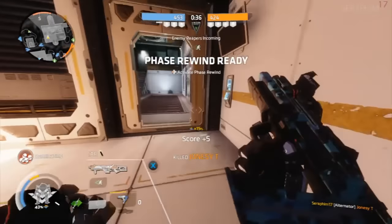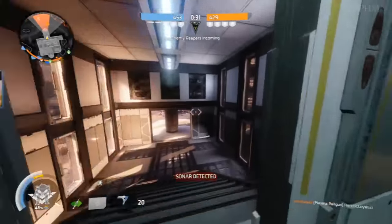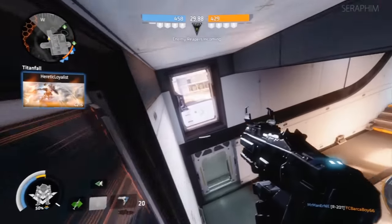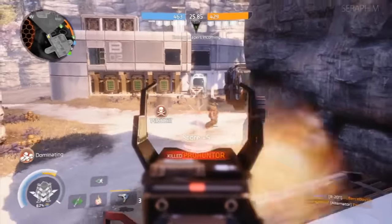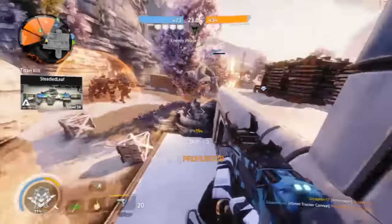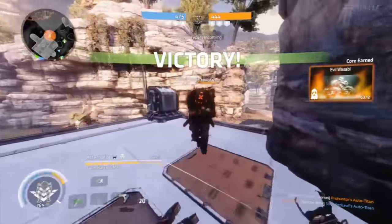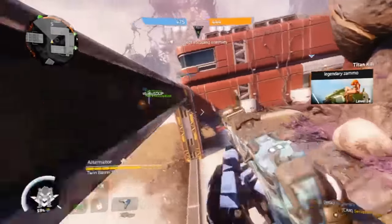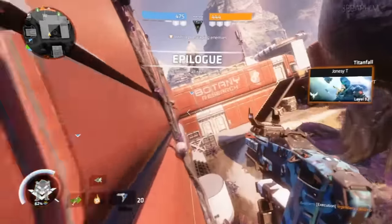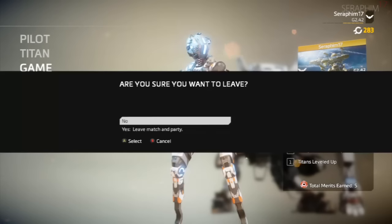I wanted to bring you some gameplay using Ronin. I get a quick kill off the spawn of that particular player, Titans to the left, I throw the Firestar but he's still inside the bubble shield. There's a guy to my left and he puts me down with some quick hipfire with the CAR — that kill seemed to come really quickly, but that's the kind of speed the Alternator has when you're that close. He got the kill, good job on him.